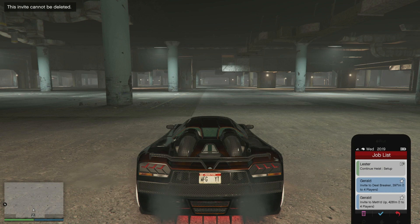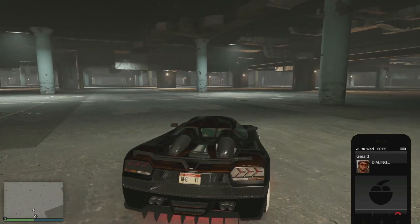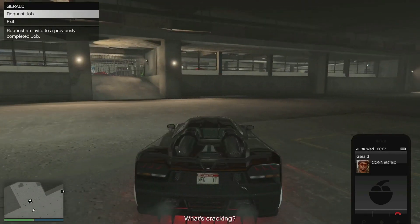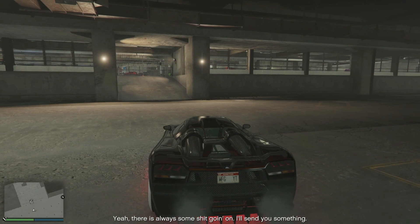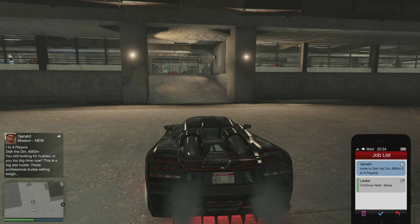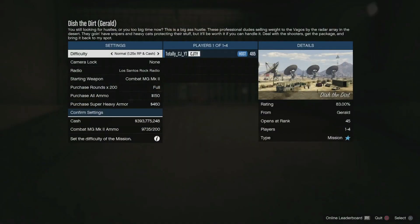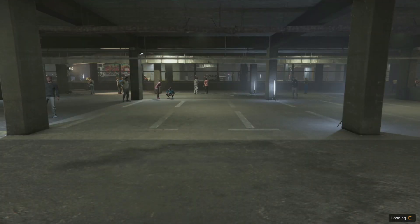Once you enter alone, open your phone and call Gerald and request a job. Once you request a job, hover over to the last page. Then floor the gas — right when your car stops, press X. You should be facing the direction where you floor the gas and it stops you, bringing you into the car meet area. Right when your car stops, press X and you should load into the job. Back out quickly.